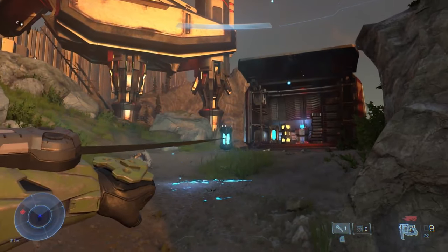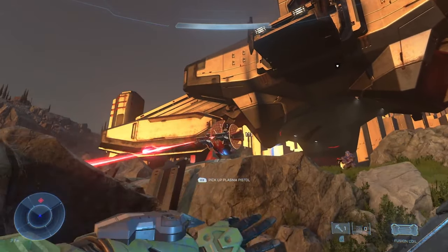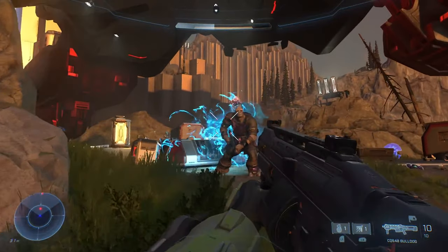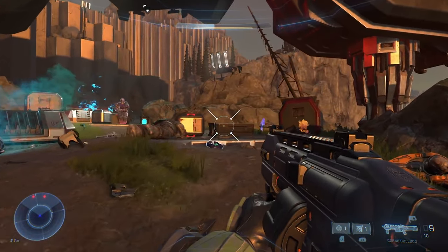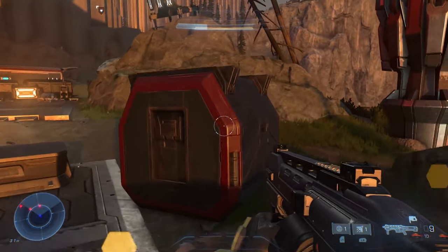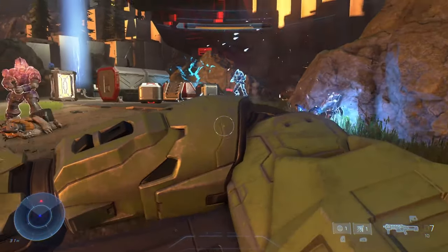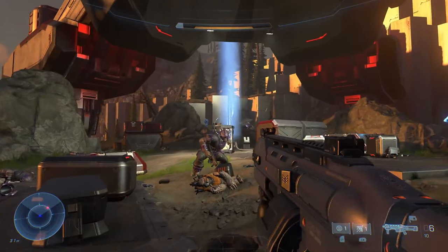Here you see Master Chief using the grappling hook — he attaches it to a fusion coil, picks it up, and throws it at the enemy, which is very insane. We also have a new UNSC weapon called the bulldog, which seems to be some type of UNSC shotgun. It looks like a weapon that doesn't really belong in a Halo game in my opinion. I really hope the classic shotgun is still in there somewhere — I think there are two shotguns, so hopefully the classic one is still around.